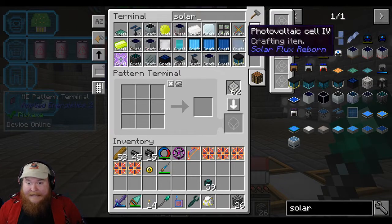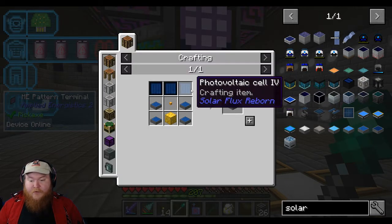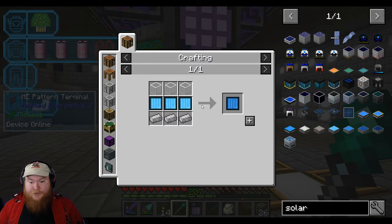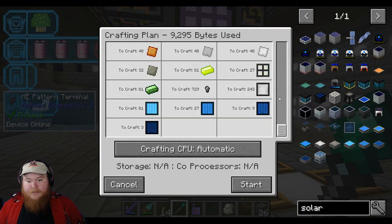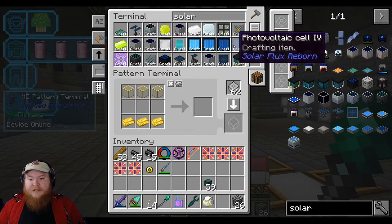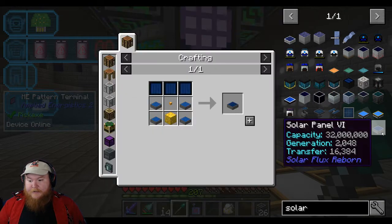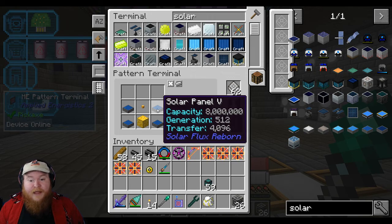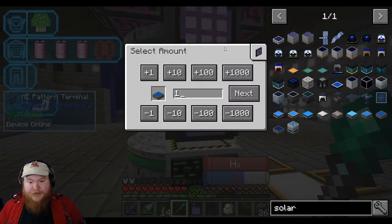All we really have to do is set up a little recipe for the Mark VI. We need Photovoltaic Cells 4, which requires the 3, which requires the 2, which requires the 1. Do we have Mark IV? Yeah, we have the ability to craft them. We already did that, so let's make 3 of those if the system will allow me to. There we go. So let's just put this in here — we've got our refined glowstone. We taught the system how to do that, and we've taught it how to make Solar Panel Mark Vs. And the Mark IVs are the ones that can be multiplied, so we have a bunch of them.